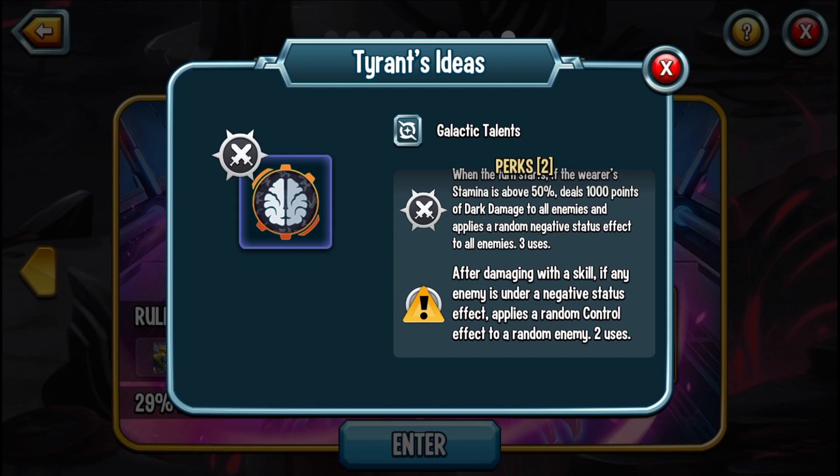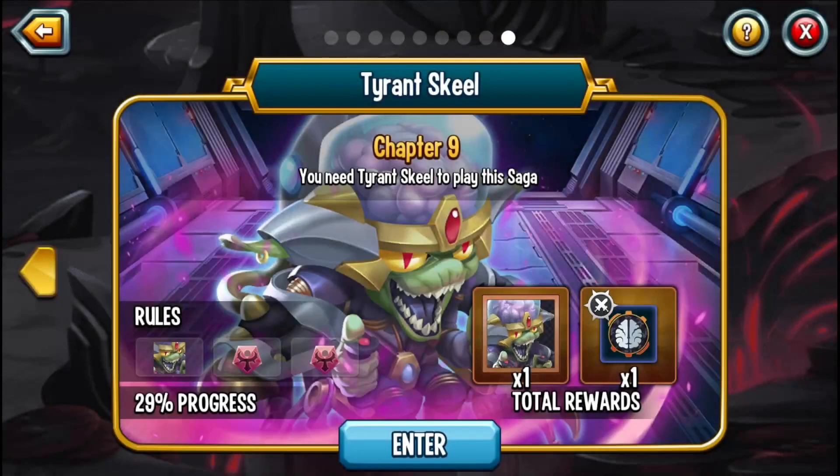Also, after you damage with the skill, if enemies are under a negative status effect, you apply a random control to a random enemy. It has two uses. So when you start the turn, assuming you have 50% stamina or higher, the enemies get a negative effect, and then after you attack and deal damage, one random monster is going to be controlled with a random control effect. That's pretty awesome.